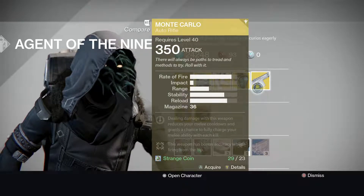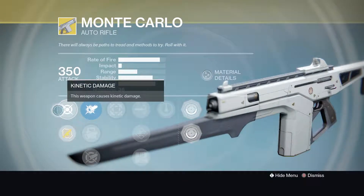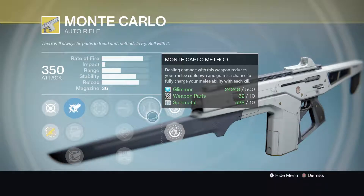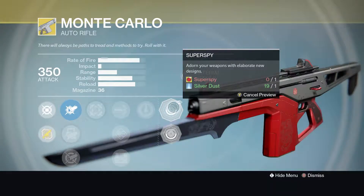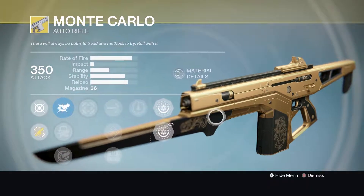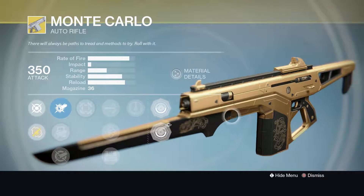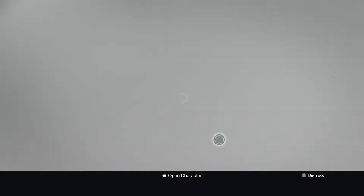Now for the weapon, he's selling Monte Carlo for 23 Strange Coins. It does kinetic damage. The special is called Monte Carlo Method: dealing damage with this weapon reduces your melee cooldown and grants a chance to fully charge your melee abilities with each kill. There's an ornament called Super Spy — it's a red one. I really like how this one looks; that's my favorite out of the two. The other one is called Royal Flush, which is cool too, but I like Super Spy more. He's selling Monte Carlo for 23 Strange Coins, and it's a 350 defense weapon.